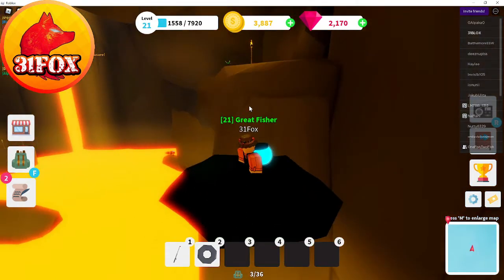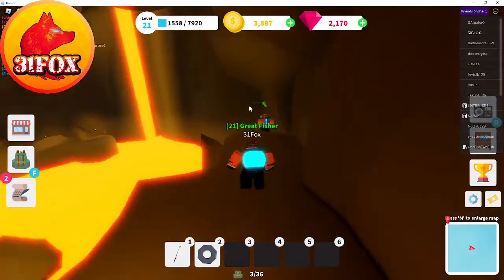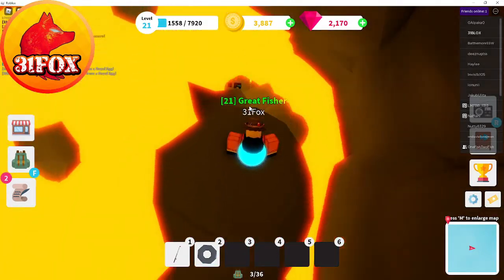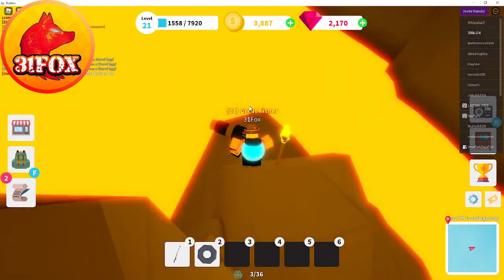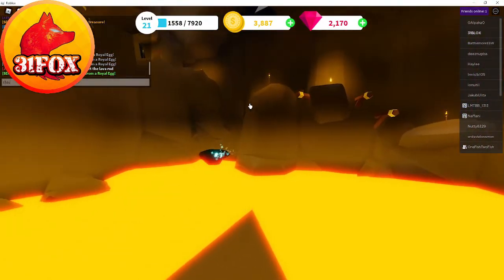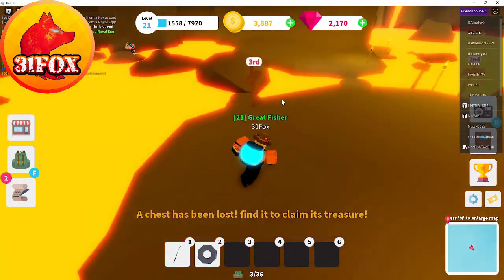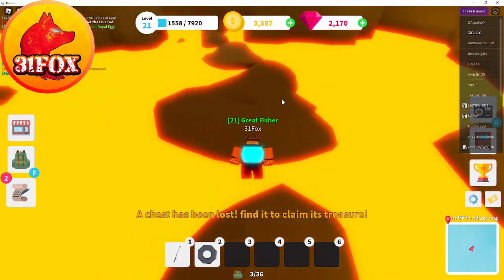Big shout out to One Fish Two Fish — he was so incredibly patient. There's another cannon down here; fire it off and it tells and lights up where to go. Then run back to reset — jump in the lava — and go for position number three. Straight on through, we're getting so close now.